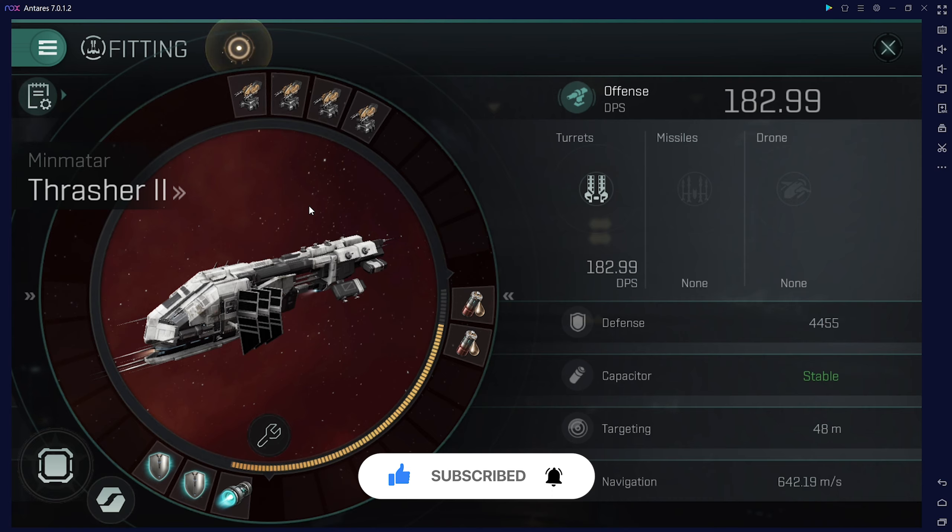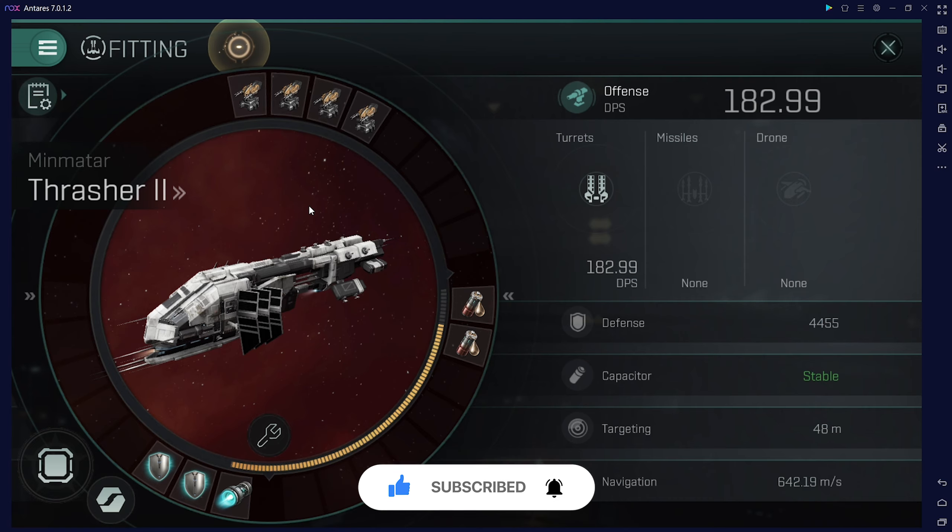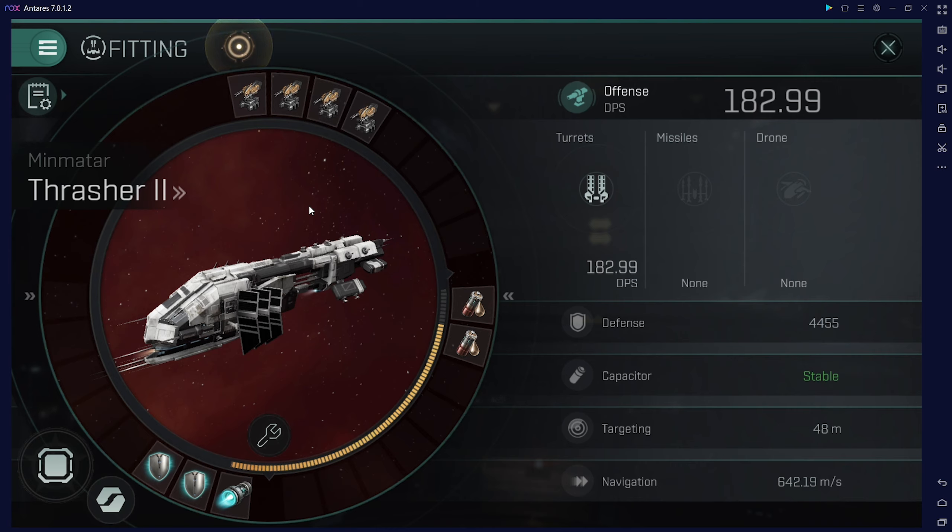I didn't test Scout 6 with this, but on an alpha account it will be very hard. You can do it, but you need to split the ships to conquer them. Even so, it will be very hard because in Scout 6 they have warp scramblers. So if you make a mistake, you will die — you cannot run to a base or anything like that.